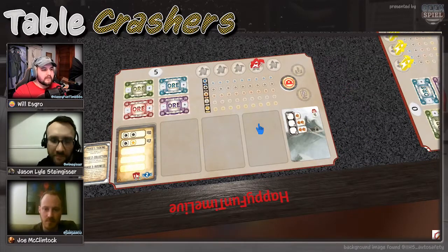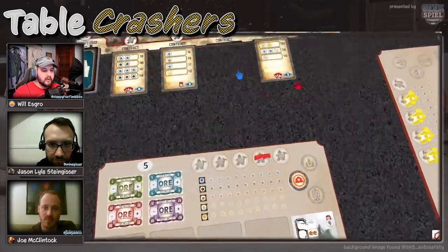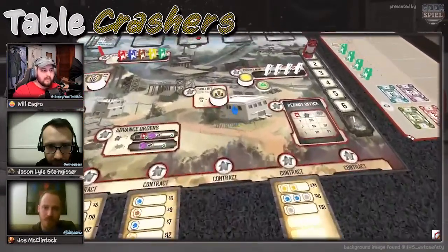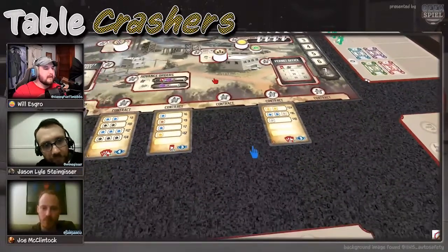You can only have one private mine active at a time, but you can have multiple mines throughout the game — start one on turn one, use it through turn three, then start another on turn four. Instead of using one of your workers, it uses one of the private meeples, so you're not tying up your workers. If there's a resource you know you'll need a lot of, the private mine is usually a better approach than competing in the main play area.